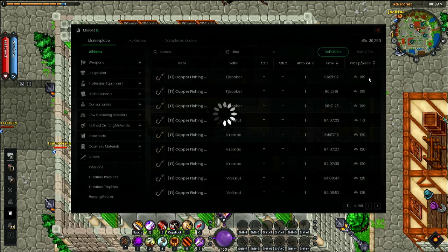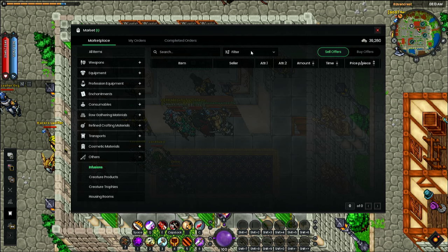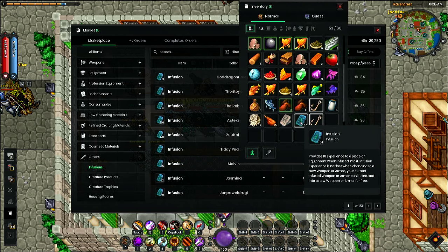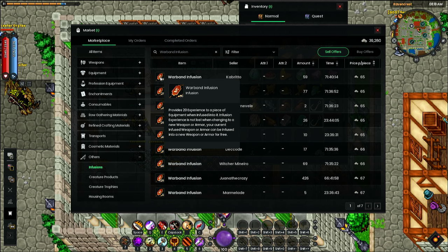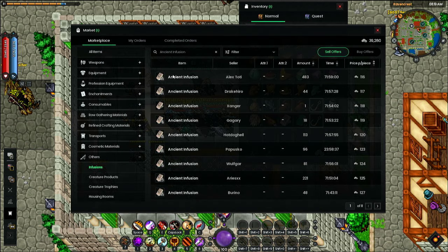Infusions are how you upgrade your weapons in the game. Instead of just using infusion materials, take a peek at the marketplace. Under infusions, if you clear the filters, infusion costs about 33–40 silver, sometimes over 40, for every 10 points of infusion you buy. There's regular infusion, then there's Warband Infusion — that's 34 silver for 10 — and there's Ancient Infusion, which is 116 silver for 40. So always take a peek at the market for infusion if you want to save some silver.